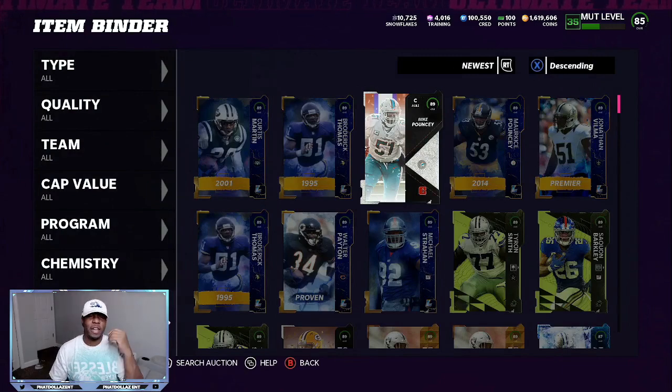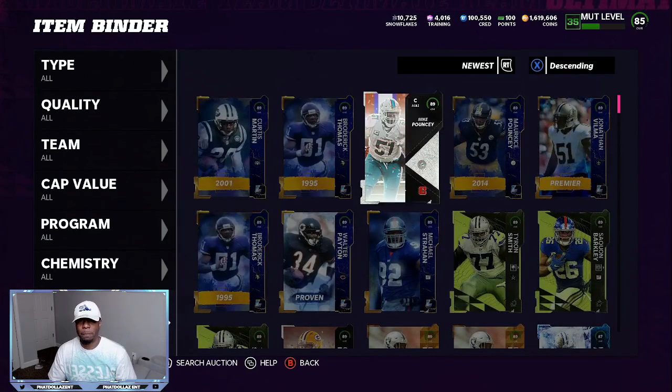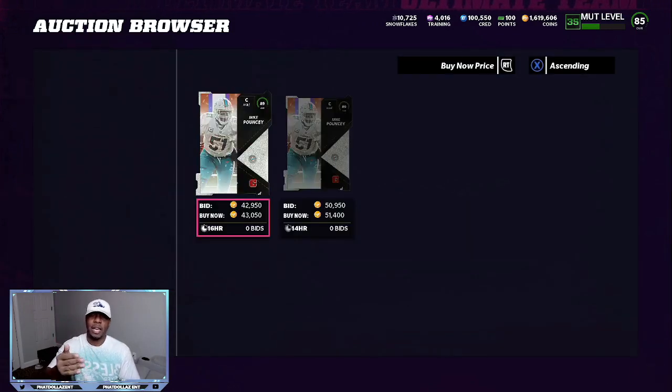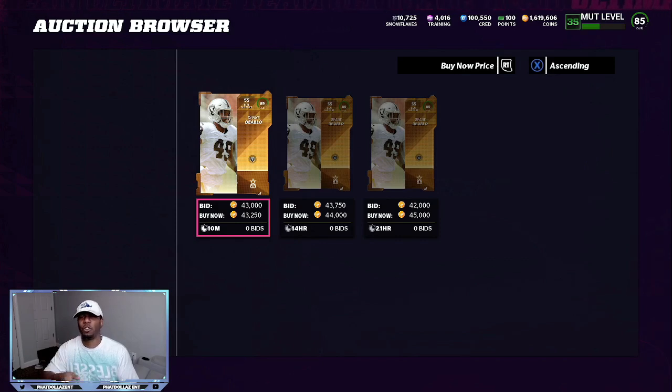Now all these cards that I sniped — if you turn around and resell them today, just be patient. If I go to Mike Poncey, this 89 overall that I sniped for 33,000 or less — you can see I can sell him for 10,000 more. That's a 6,000-coin profit, or more if he sells for 48,000 to 50,000 — that would be an easy 10 to 11K extra. Or I can use the training. This 89 divine sells for 43K, and I'm pretty sure I sniped most of these superstars for 32,000 or less.